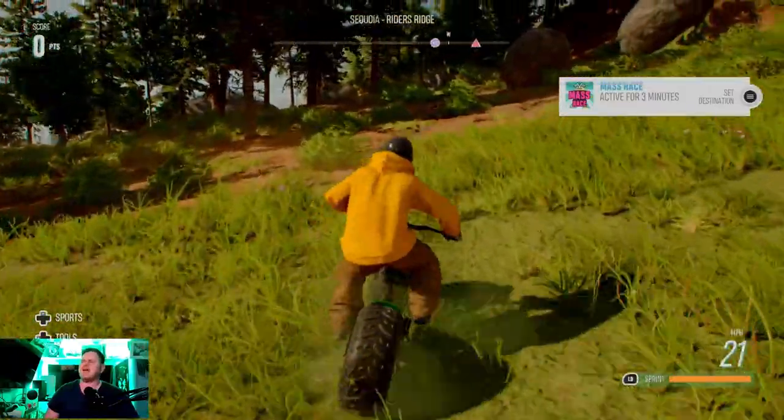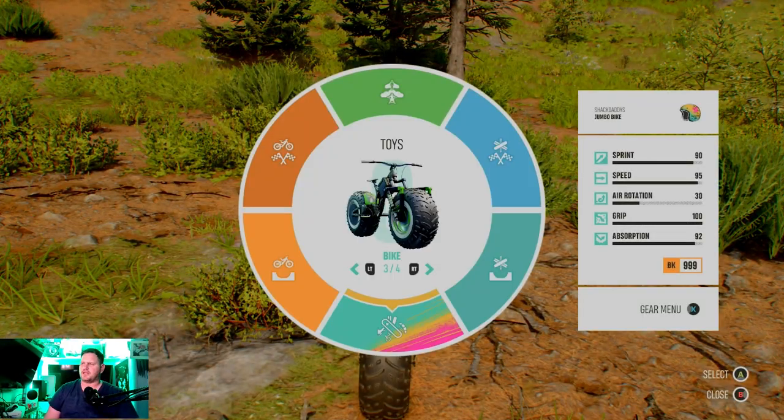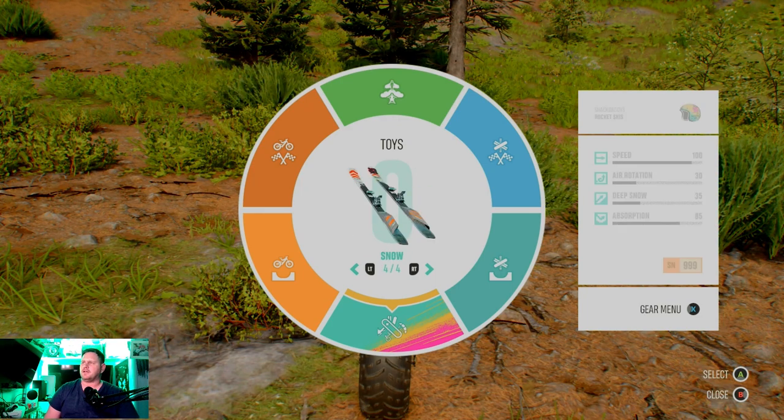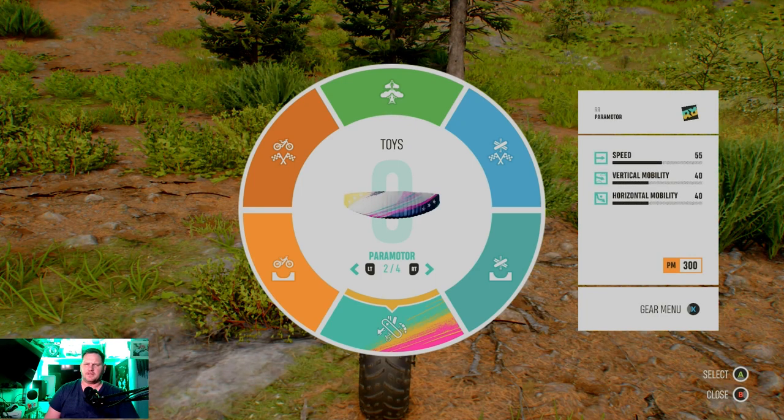When you go into your gear and look at toys, you'd be looking around but all you can find is the skis, the snowmobile, the parachute, the wing glider — and you're like, what the heck? Where is the jumbo bike?